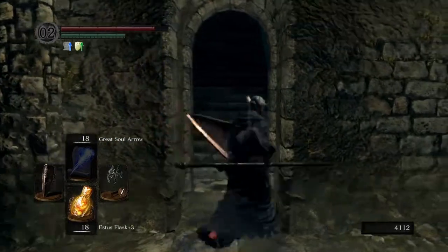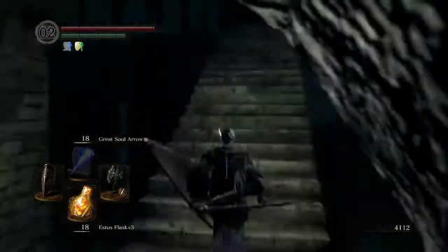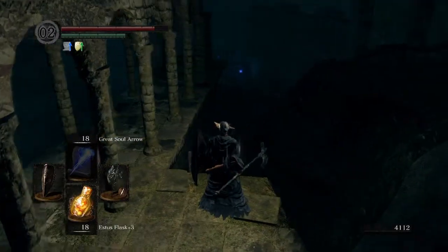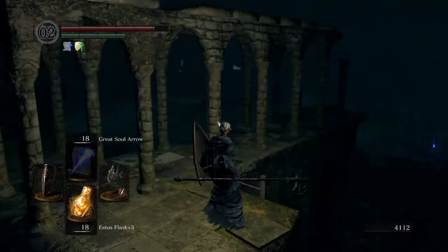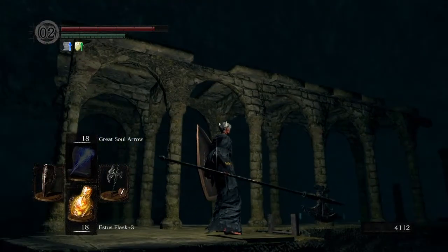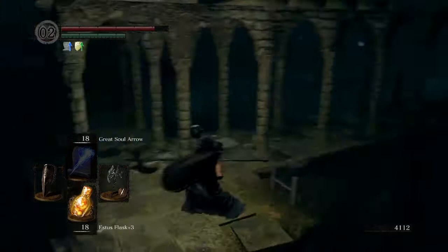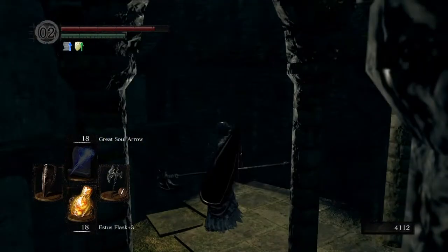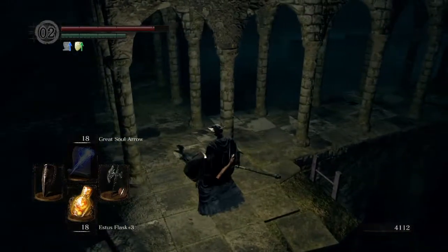Now this should be a fog wall just here - go through it. There is going to be a shortcut we're going to unlock right here. If you kick this ladder down there will be a shortcut - I'll show you how to get to it if we die. If you have a look, there's that bridge where we got ambushed. So as you can see it's a pretty easy way around.